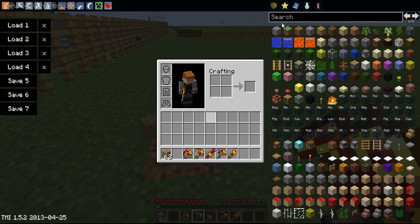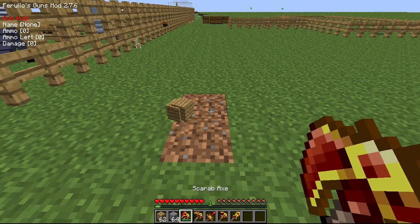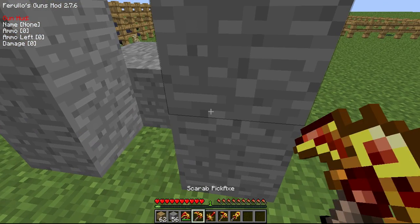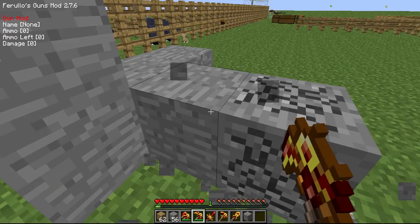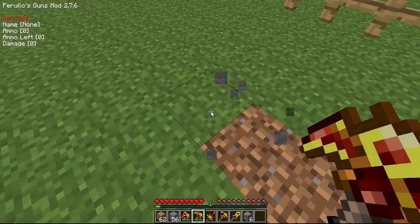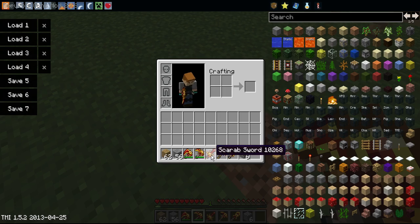This is a pickaxe. Let me get some stone out - let me get some stone to drill. Okay, that's good - that's a really good speed.